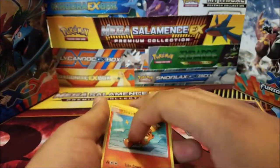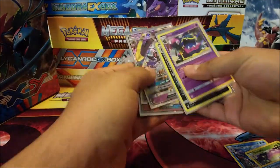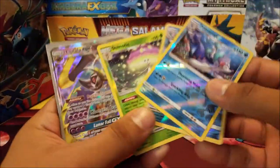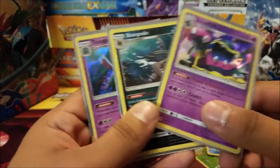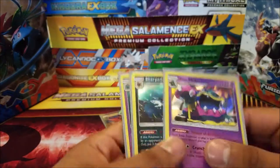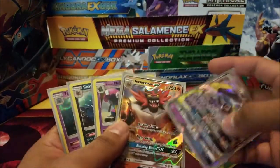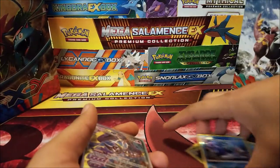That was set number two out of fifteen Dollar Tree packs — let's take a look at our good pulls. For the reverse hollows we have a Primarina, a Shinotic, and another Primarina — so two Primarina and a Shinotic. Our GXs were a Lunala and an Incineroar. And we got three hollows: Alolan Muk, Sharpedo, and Toxapex. I'll let you guys make the call — which would you rather have pulled, these fifteen or the other pulls from the last video? Me personally, some of these are dupes, so I would take the other pulls from the previous video. But let me know what you guys think.